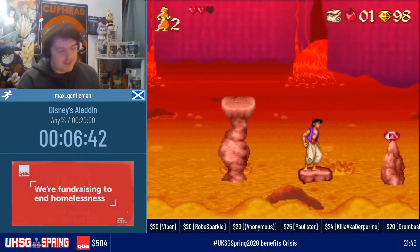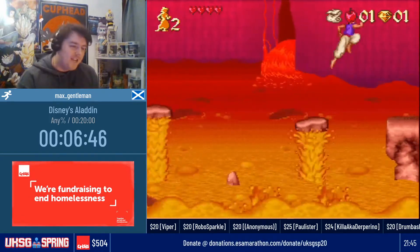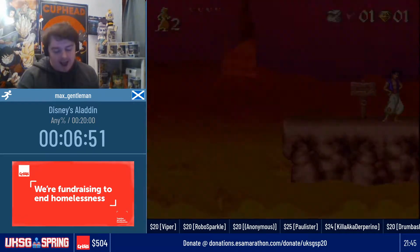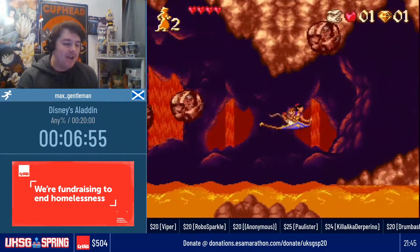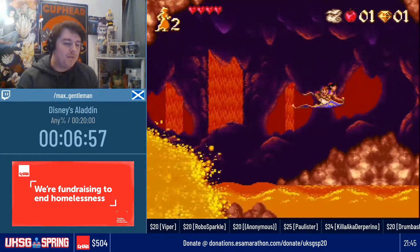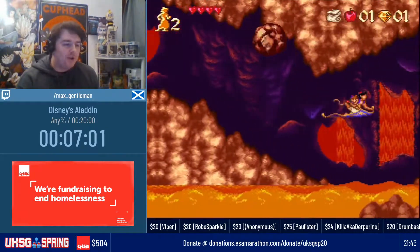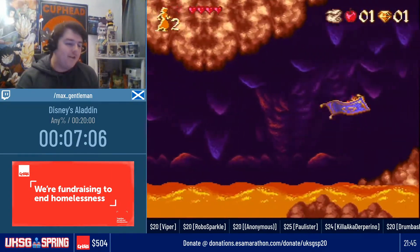What happens when Aladdin gets all the chaos emeralds? I mean super Aladdin - blonde hair, you know. I would say his hair would go blonde and he would go super Aladdin, not need the flying carpet or the genie. But we could get some sort of Dragon Ball fusion with the genie - like an Aladdin genie combo. But we will never know.